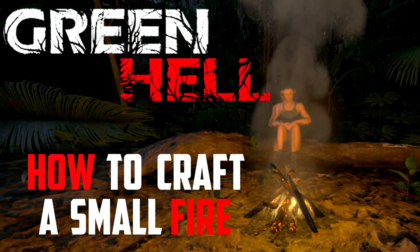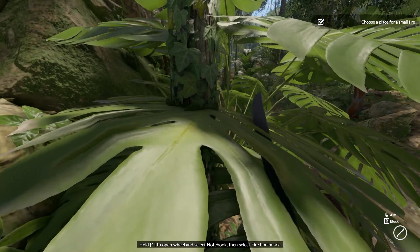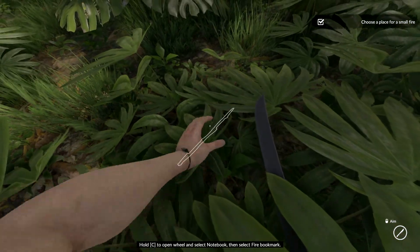What is up YouTube, welcome back to another video. Today I'll be going over how to make a small fire in the game Green Hell. For this you'll need 6 small sticks and 8 regular sticks. You can get these by chopping down trees or finding them on the ground.